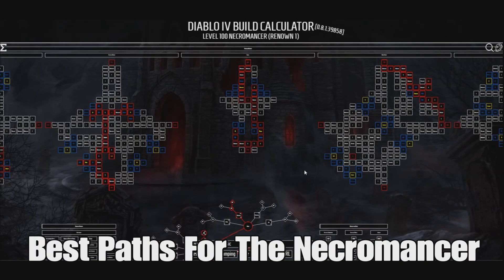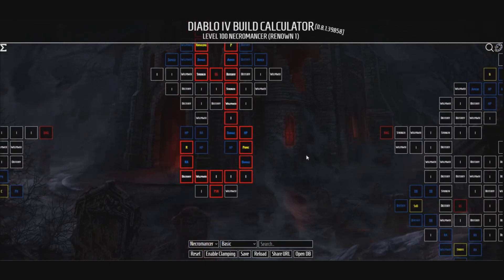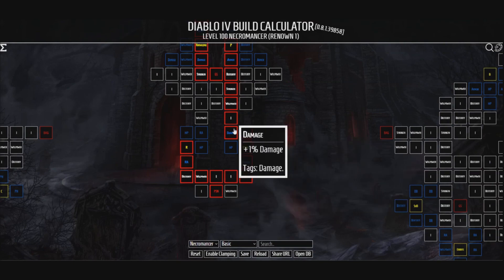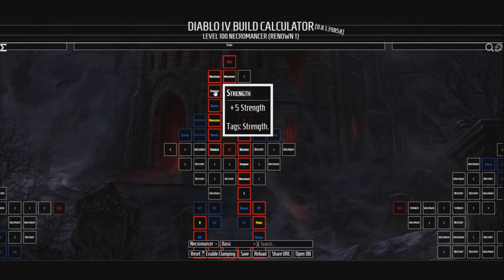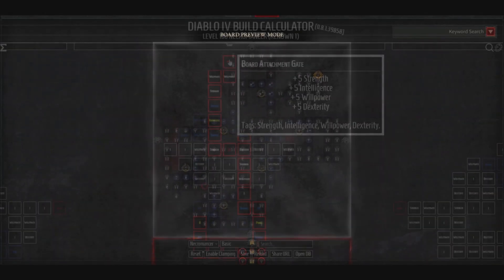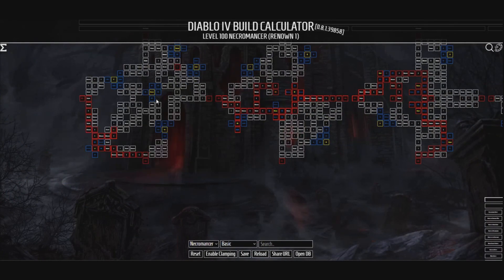We also have the best path for the Necromancer, at least in my opinion, if you're going to be dealing with a nice blood build as well as having that undead army. Of course, we're going to all start off on the same node. I'm going to head off to the right side so we can get this extra damage. Then we're going to come and hit this Glyph socket right here in the middle, then come up this back inside. We're going to hit that board attachment, and here is where you can go to two different places.